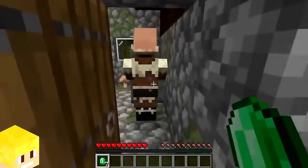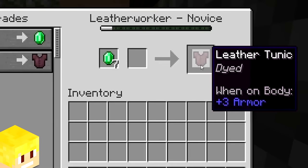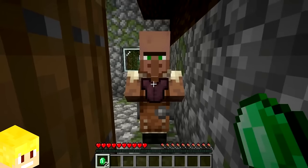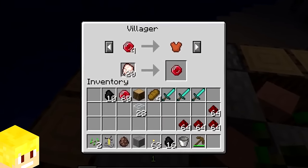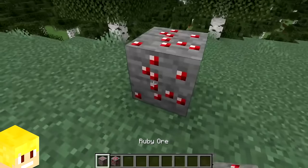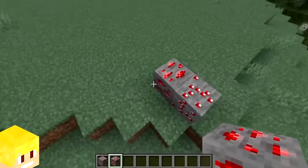We use emeralds as a currency to trade with villagers, but this wasn't always the case. When villager trading was first being developed, Mojang originally planned to add ruby ore and rubies as currency. However, a developer thought ruby ore looked too similar to redstone, which meant emeralds were added instead.